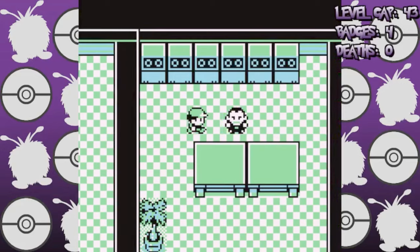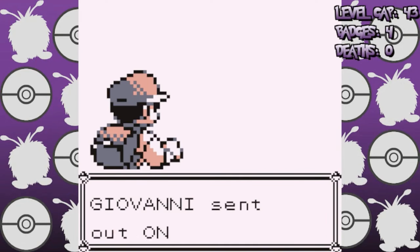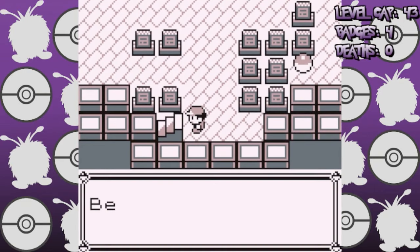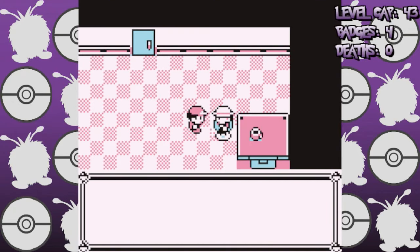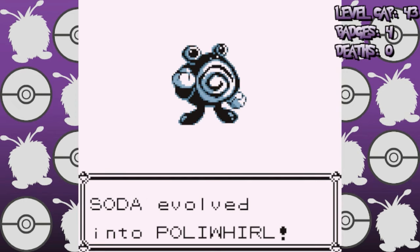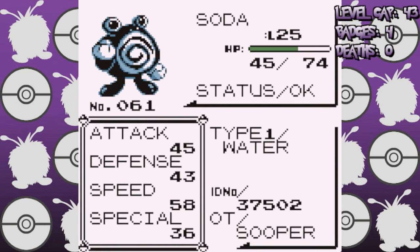Let's quickfire this sequence to get something very interesting for our team: beating the Rocket Hideout, the Lavender Town rival battle, clearing out Team Rocket from Pokemon Tower, getting the Pokeflute, going to Fuchsia City to get the Good Rod, catching a Poliwag, and evolving it into Poliwhirl. And there we go, a new team member — well, not exactly, because it's not a fighting type yet, but I'm still going to use it in random trainer battles to level it up.